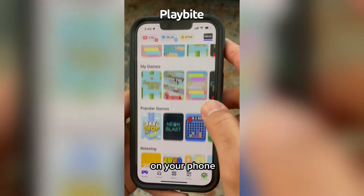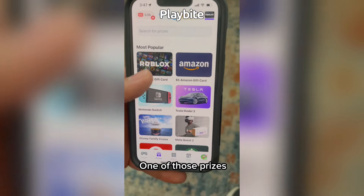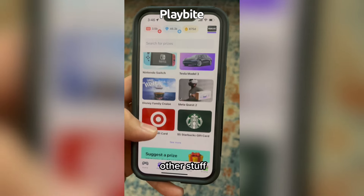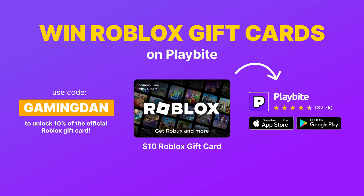If you are ever in need of Robux, go ahead and download this app called Playbite. It's like an arcade on your phone — you can play fun games in a single app and win prizes, including the official Roblox gift card, electronics, snacks, and cool fidget toys. Download Playbite today, link down below, and use code GamingDan to be 10% of the way to earning your first 10 Robux gift card.